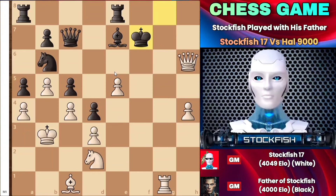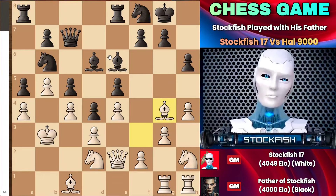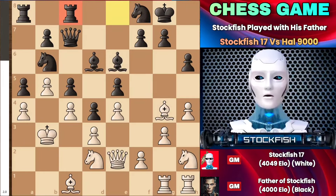The move is rook takes g6 — what a brilliant sacrifice! After the exchanges, the king will be paralyzed. When the king moves, a check will occur, and then I'll play rook g1 check, forcing the king to move to the f7 square. Then I can play a smashing move with e6, attacking the black king. The black king will be checkmated.